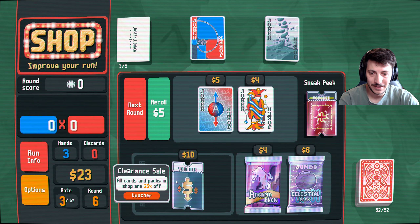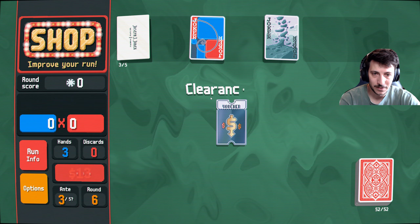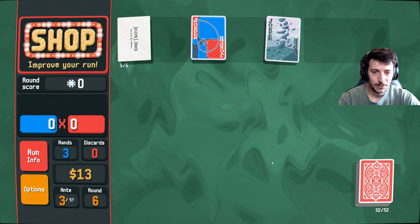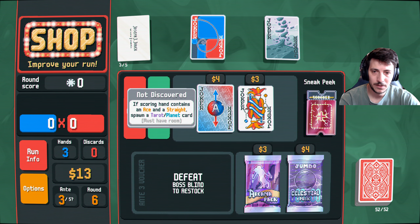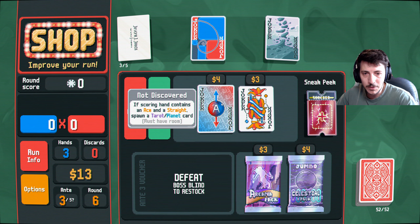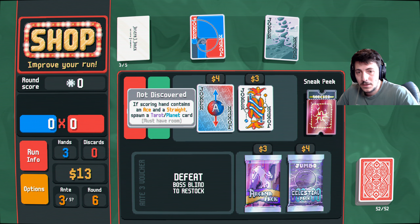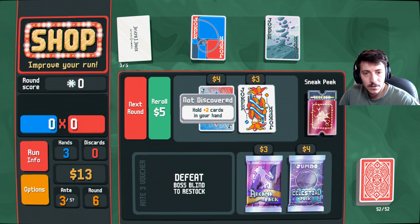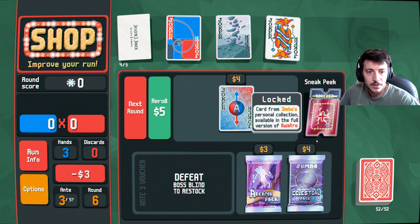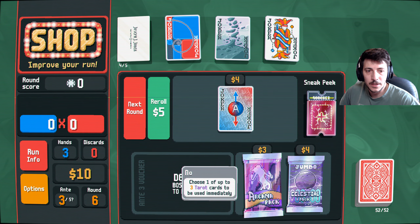That gives us a lot — all cards cheaper, sure let's do that. Grab the voucher. If scoring hand contains an ace and a straight, spawn a tarot. Hold — plus two, that seems awesome, let's do that. And we'll just go to the next round.